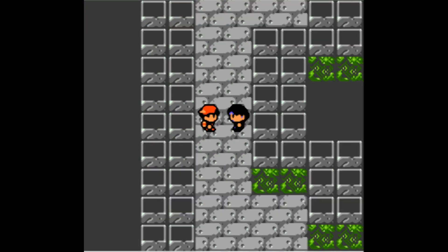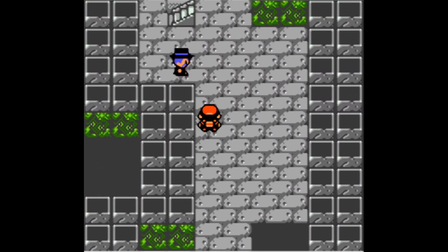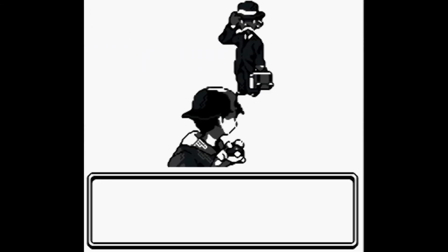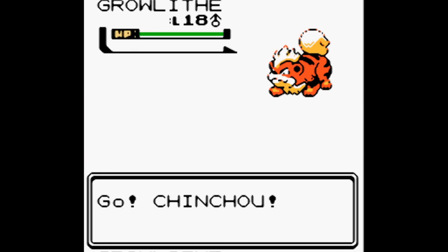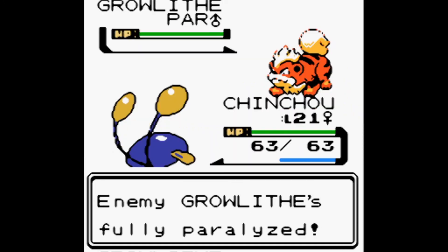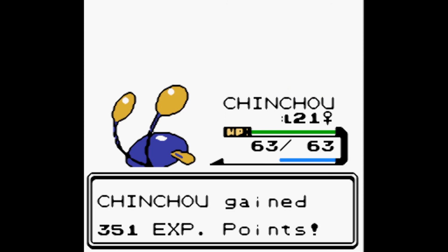Last time we fought a trainer who had five Pidgeys, which was super annoying. Now we encounter Gentleman Preston with two Pokémon — he sends out a Growlithe at level 18. We send out Chinchou: Thunder Wave to paralyze it, then Water Gun finishes it off with a critical hit. Super effective! Growlithe fainted, Chinchou gained 351 XP.